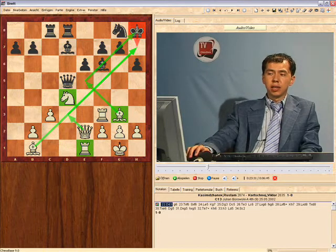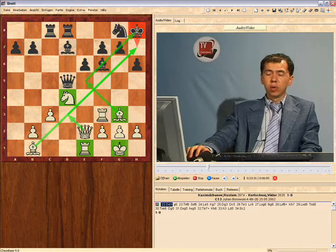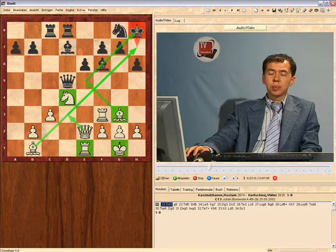So already, just by seeing what white's pieces are doing, we are already able to smell some motifs. We saw Qd3, we saw Be5, and we can basically already start calculating. Before we do this, let's take a look at black's possibilities.